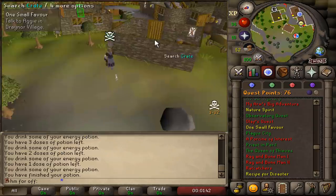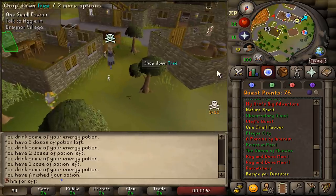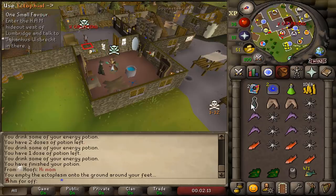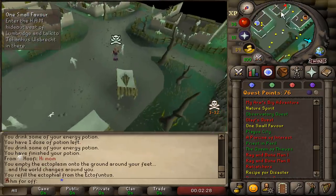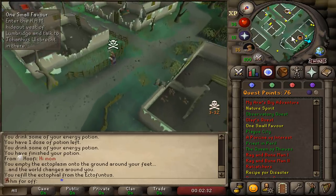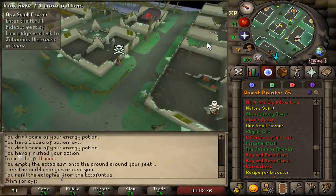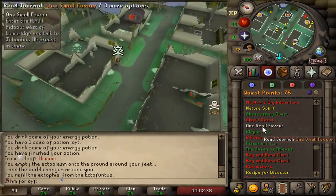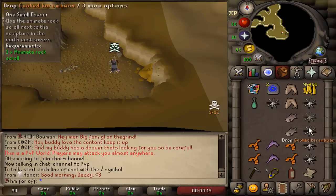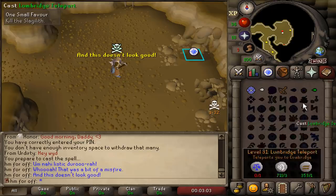It is time for One Small Favor, a quest where I have to run around the entire game. One thing that's different compared to the last episode is that I can now get one-hit by dark bows and dragon warhammers. The hardest part about this quest is the fact that I have to use recoils and juggle food to kill the boss.